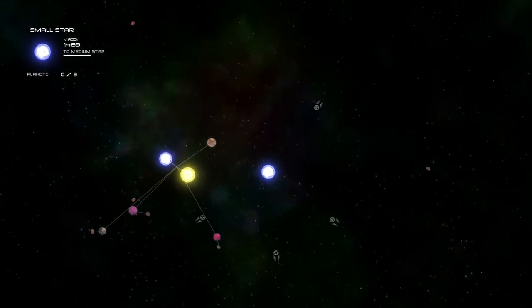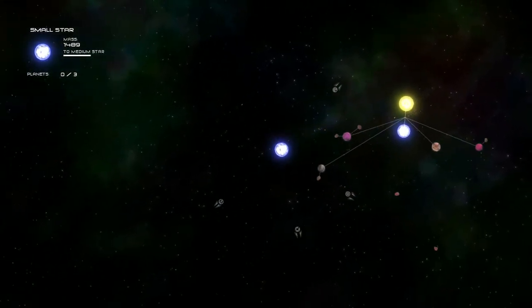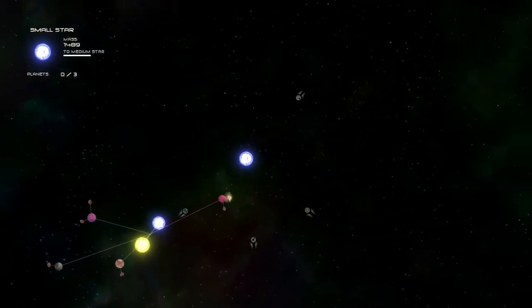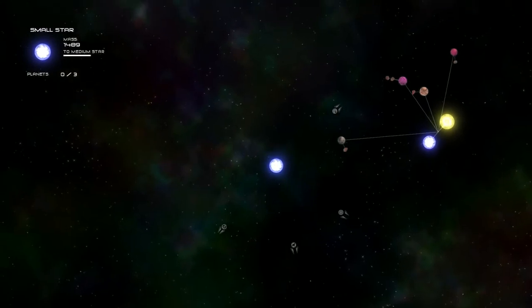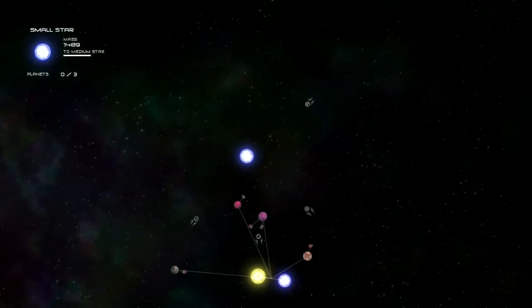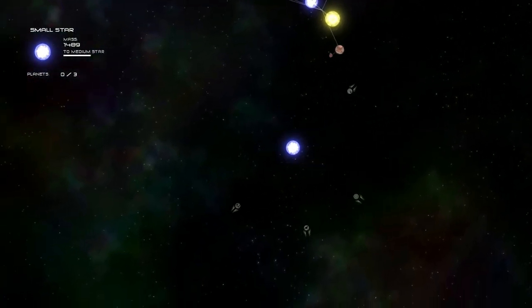If you keep growing the planets around you, you may end up with a situation where one of them explodes into another star. As you can see with this system I'm flying around, it actually has two stars and four planets orbiting it. You can keep growing planets until you have about six stars orbiting you, and there is actually a Steam achievement for doing that.